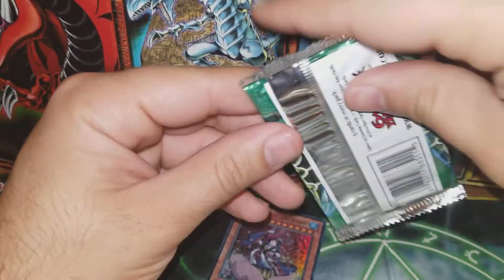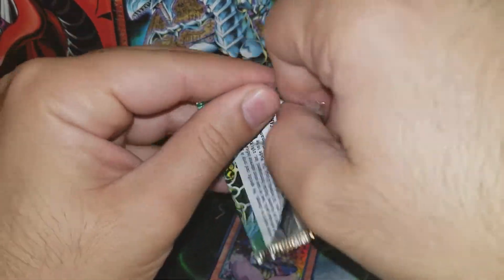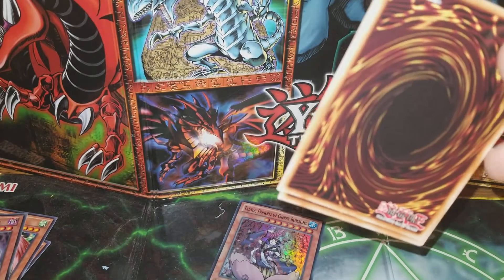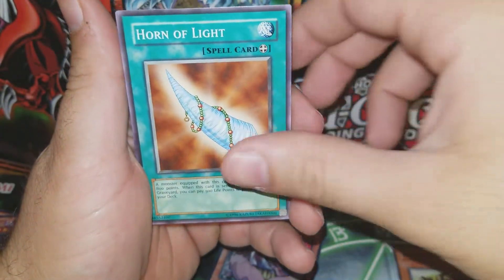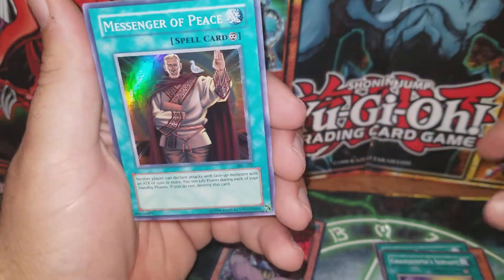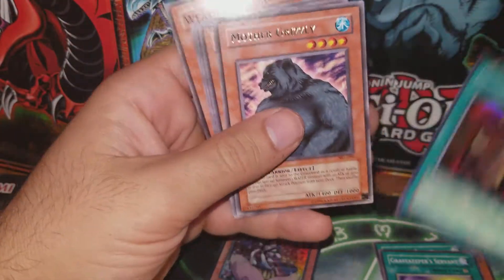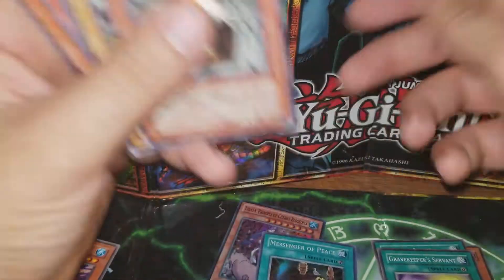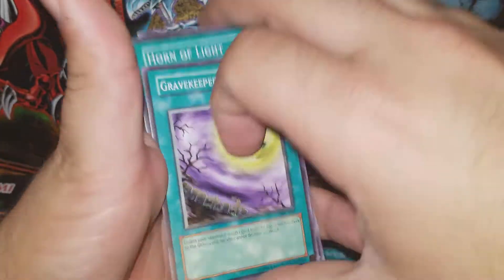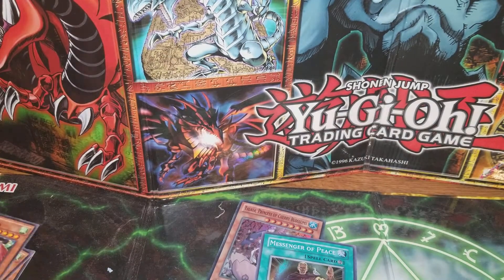Now we're on to the cool pack - we got our Spell Ruler. If we can get a Mystical Space Typhoon or a Blue-Eyes Two Dragon, that'd be pretty cool. Any holo is a good sign. We got Kusedama, Horn of Light, Gravekeeper's Servant - we got Messenger of Peace for a super rare, not bad at all! Mother Grizzly is a rare. Let's get to our second box.